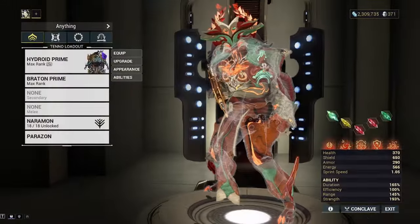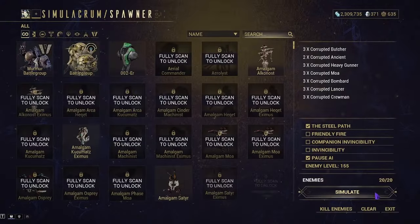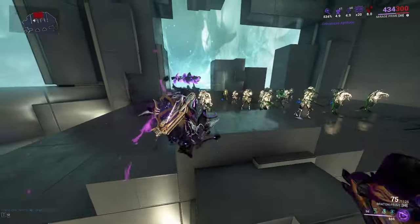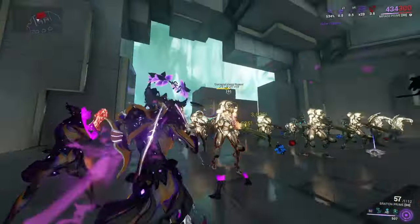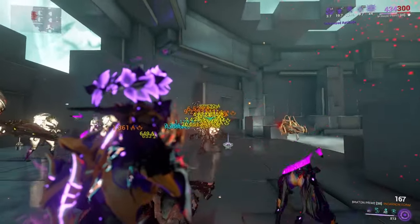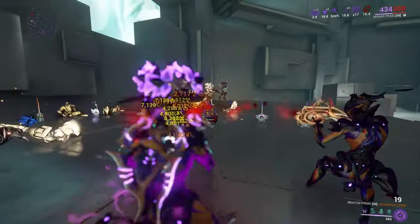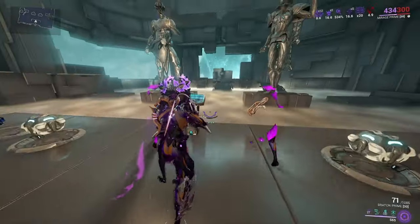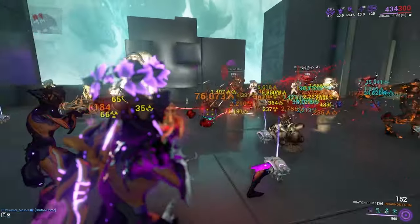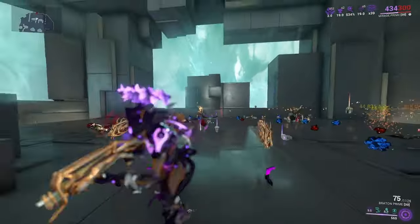Say you didn't want to use Hydroid — who else could you use? Mirage. She's still good, still hits hard, has her clones, and has Eclipse. Mine's not built fully up to what I'd want — I'd have to forma her — but I still have a minute-long Eclipse and Hall of Mirrors. With the Incarnon on and more enemies grouped, you can shoot the floor instead of directly at enemies since it has an AoE blast, so the falloff doesn't matter when there are tons of enemies.